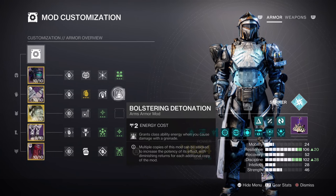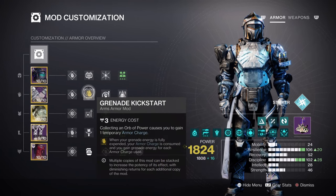We do have Heart of Inmost Light, Grenade Kickstart, Ionic Traces, Spark of Recharge, and Bomber in play, which will help to elevate the problems it may have. And now with Devour on hand, this will make sure that using the grenade is a lot more manageable without the need of waiting so long.